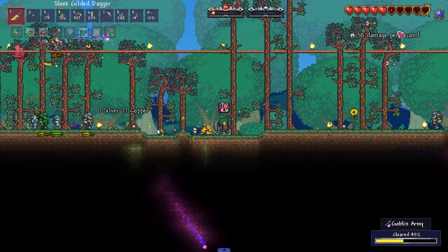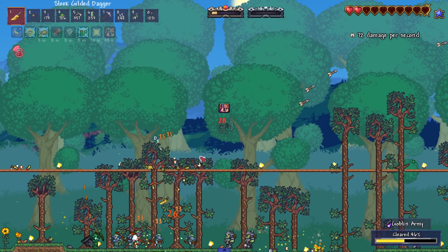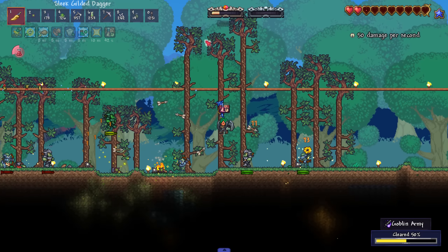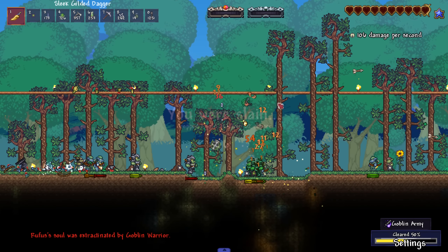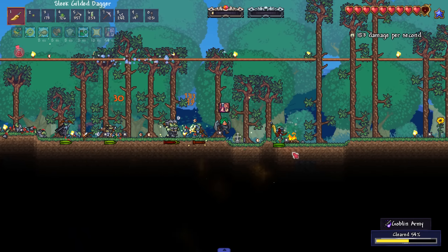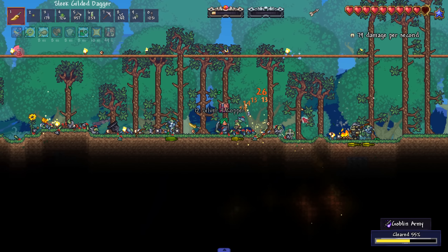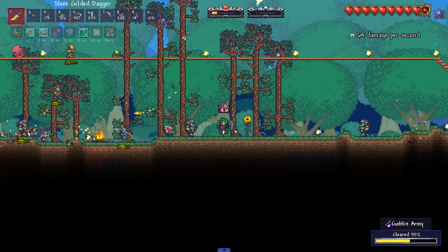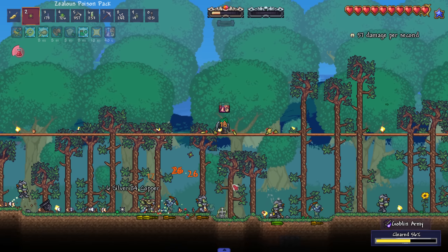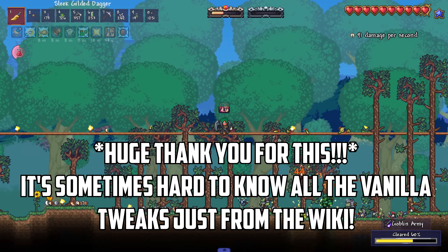Our goals today: we need to get max health, defeat the goblins, and a lot of you were saying the blood moon has some good weapons so I need to spawn one of those. Also, a few of you told me the Reaver Shark has max power in Calamity - they've reverted the update so it has 100 pickaxe power, which means we can actually get hellstone ore.